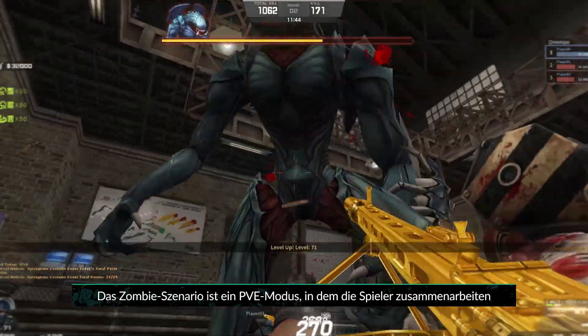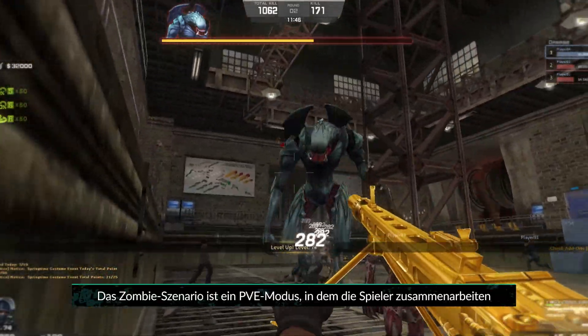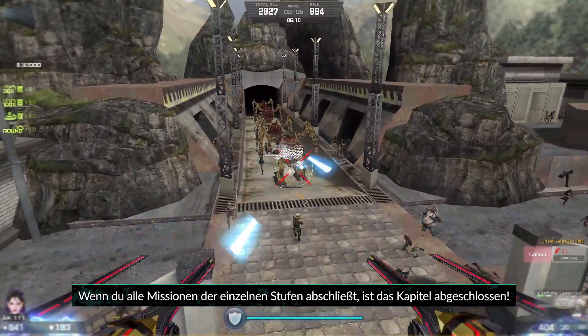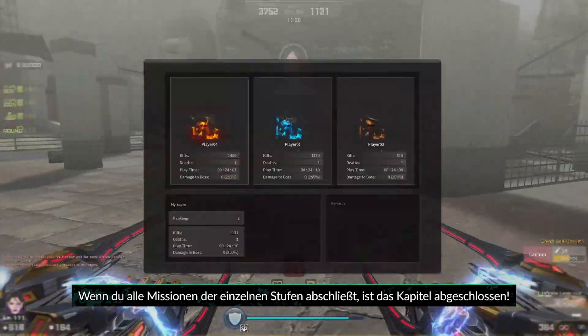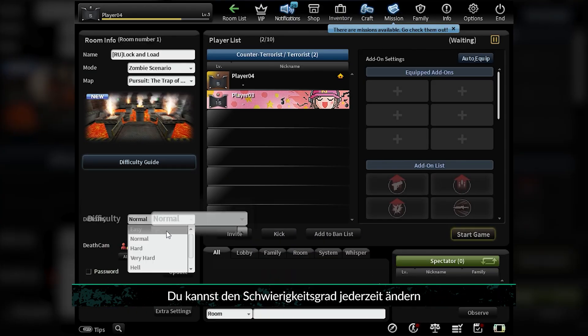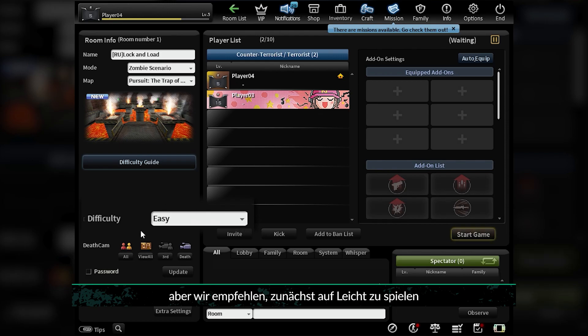Zombie Scenario is a PvE mode where players work together to take down AI zombies and bosses. Completing all of the missions assigned to each stage will finish the chapter. You can always change the difficulty level, but we recommend playing on easy first.